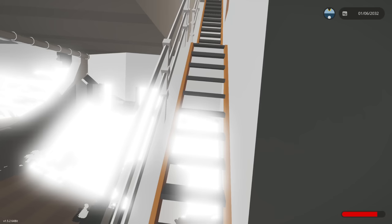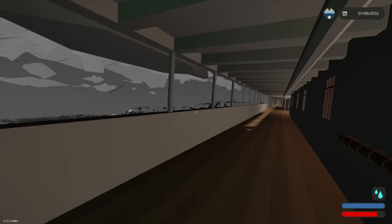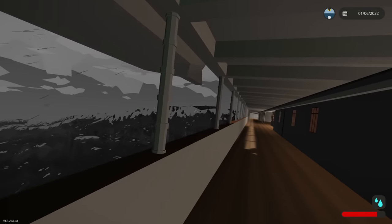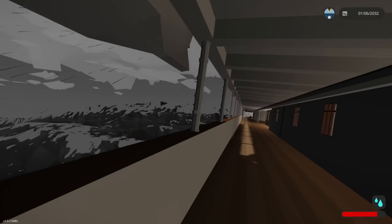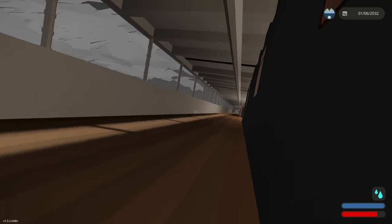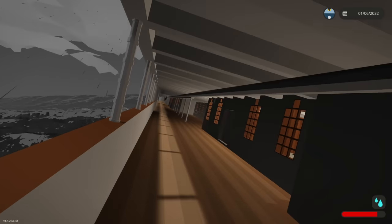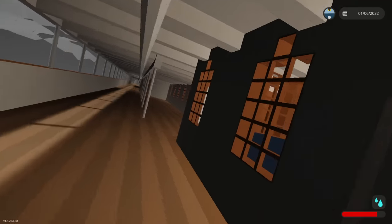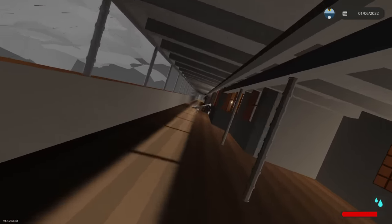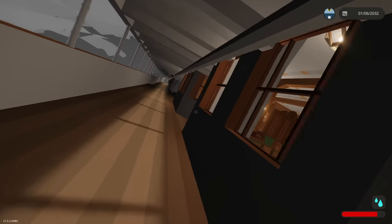We've got to get moving. We're going to get stuck under the water. That is definitely not a normal wave back there - it's catching us quick. Get down! We might be out of range of the sirens. The front end is sinking - the scuttle button has not been activated.